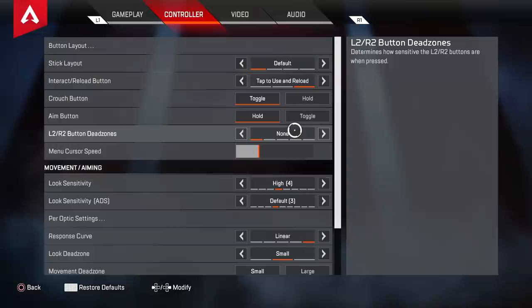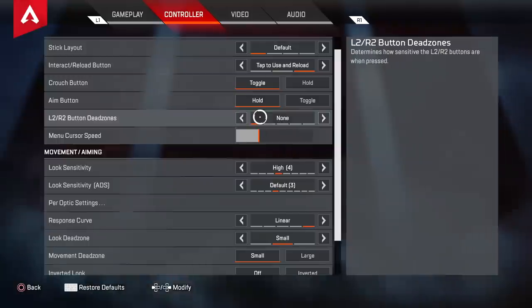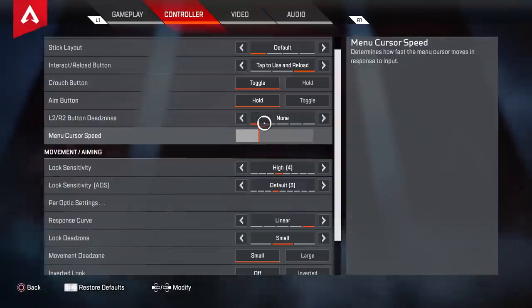L2 and R2 dead zones are very important — set them to none unless you have a buggy controller. If you put it on none and your gun shoots randomly without you touching the trigger, you'll need to turn it up. But the quicker your gun responds to shooting the better. If you play on anything but none and your controller isn't glitched, you're putting yourself at a disadvantage — your gun will be a fraction of a second delayed, which could mean the difference between life and death.